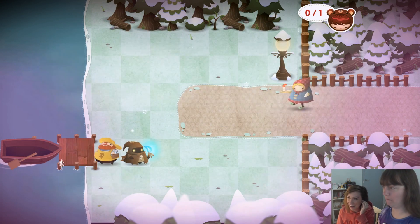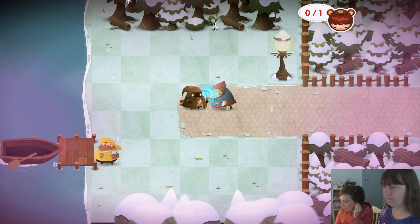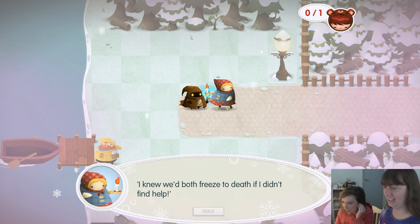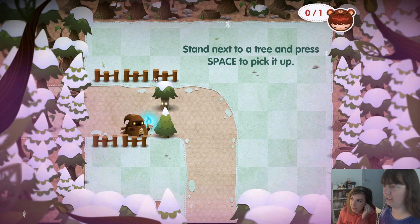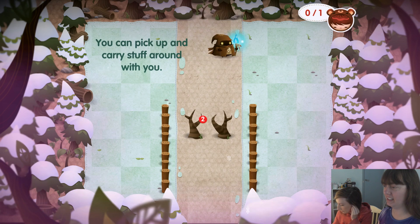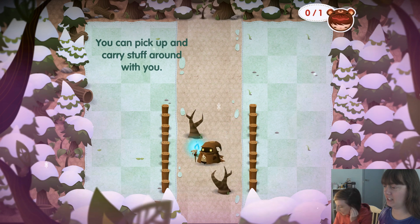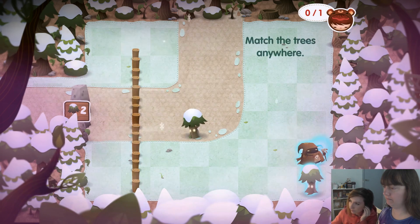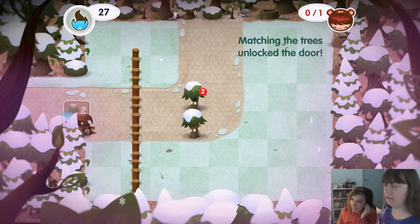Help! Here we are again. Help! A blizzard caught us while we were out picking berries. I've lost my daughter. We've been out for hours, and we'd freeze to death if I didn't find help. Okay, fair enough. Stand next to a tree and press space to pick it up. Match the trees anywhere. Good job! Yeah, they don't know what I'm doing now.